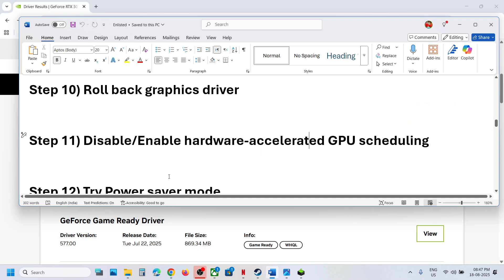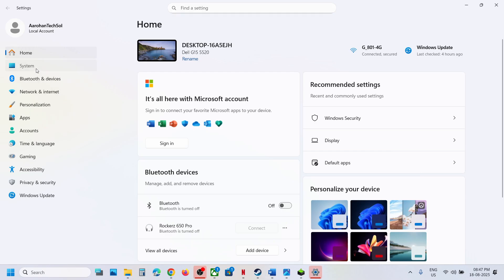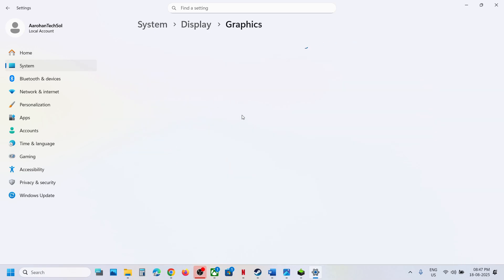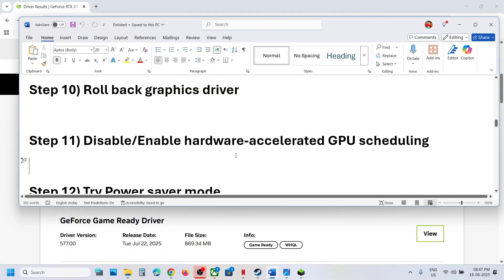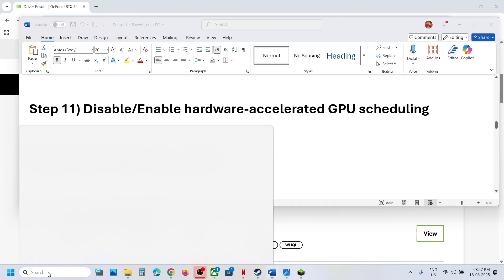The next step is to disable or enable Hardware Accelerated GPU Scheduling (HAGS). Open Windows Settings, go to System, then Display, then Graphics, and click on Advanced Graphics Settings. If HAGS is on, turn it off and launch the game. If it's already off, turn it on. Try both on and off to see which works for you.